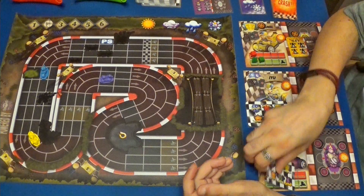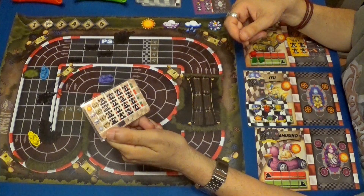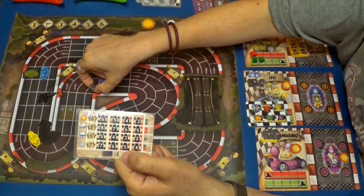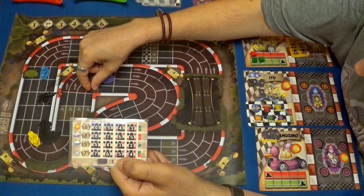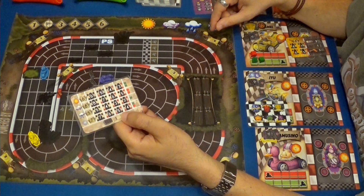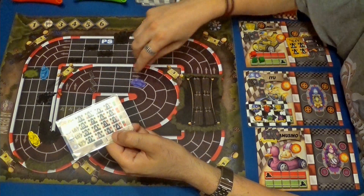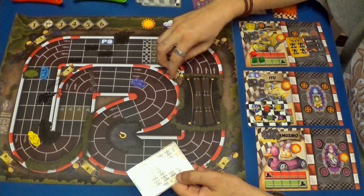Empezamos con el Gamusino. Lo que hace es velocidad siete con posibilidad de un freno. Y también va a usar los pinchos. Cogemos sus tres piezas de pinchos y pondremos una ficha de pinchos en cada uno de los carriles. Va a hacer velocidad siete, que van a ser seis. Y hace uno, dos. Entra en una curva donde voy a usar máxima cinco.